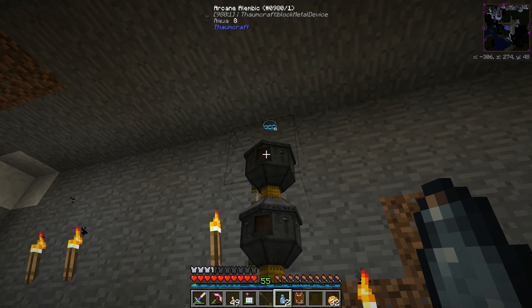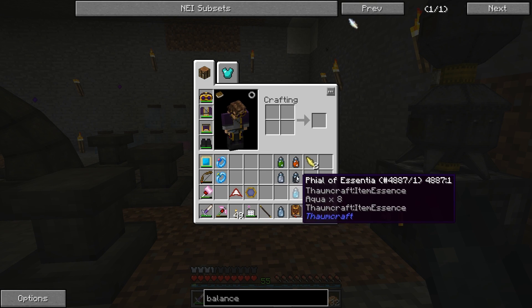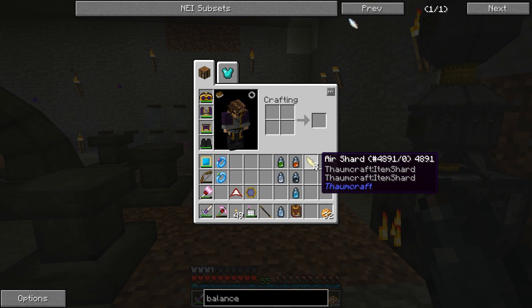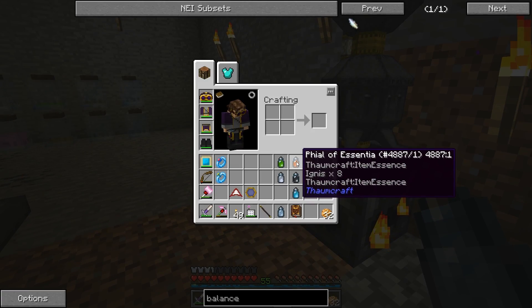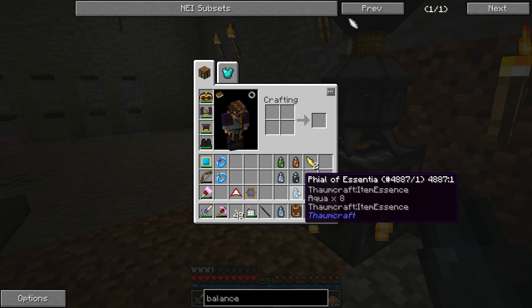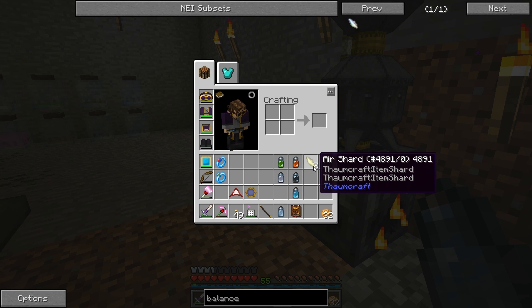And finally here's the aqua. So here we have the five aspects that we need and we have two shards to use. Remember we needed two of each and then one shard. So now we have eight — so we need four.